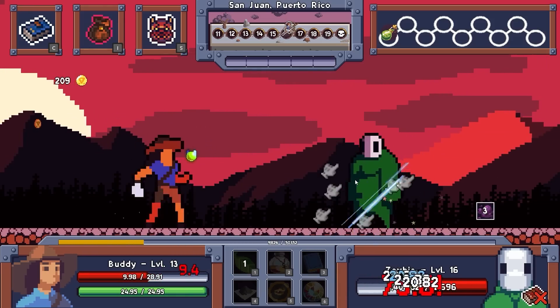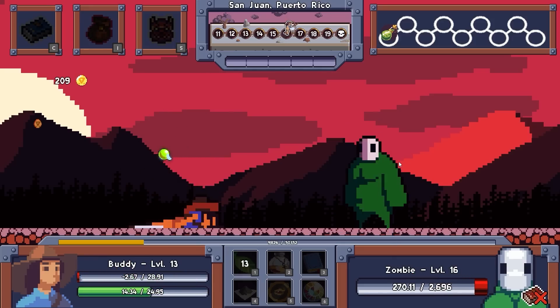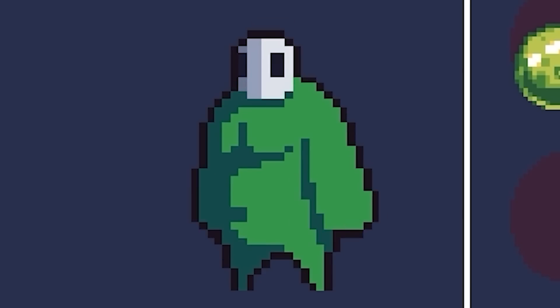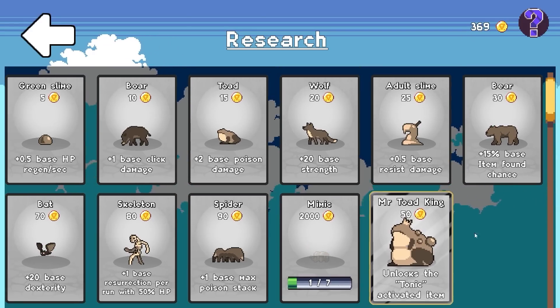We're going to click, click, click, click, click. I'm going to have to use my healing right now. Use it, use it. Oh, I was hitting the wrong thing. Is he dead? I'm dead. That wasn't worth the risk. But all the gold I've collected, I can use on new upgrades.